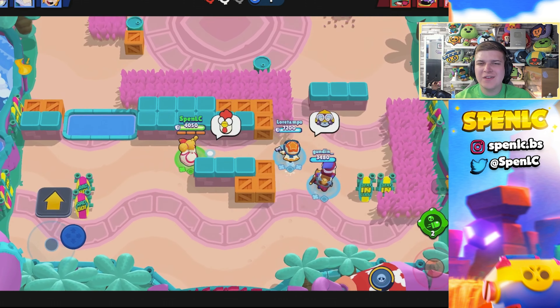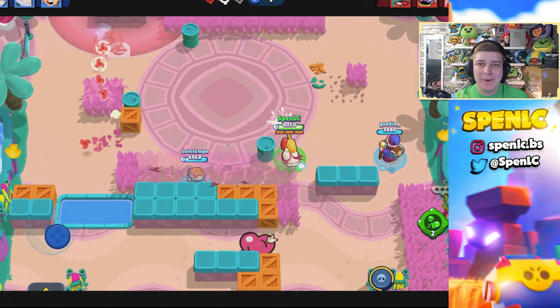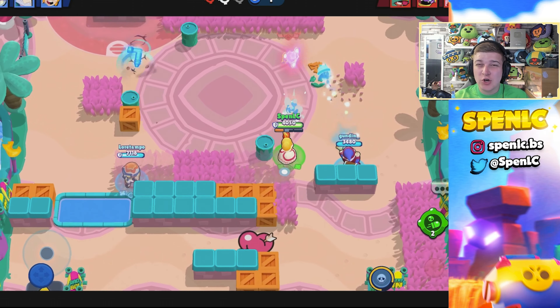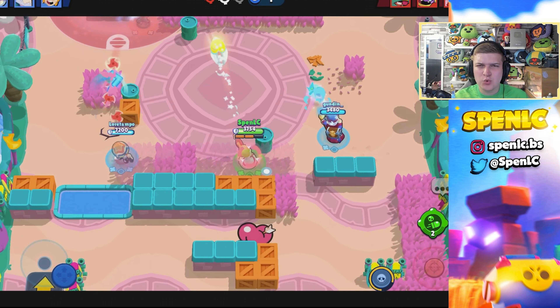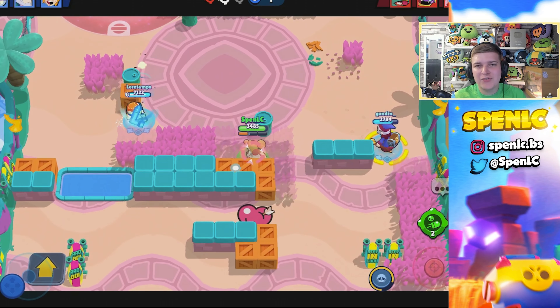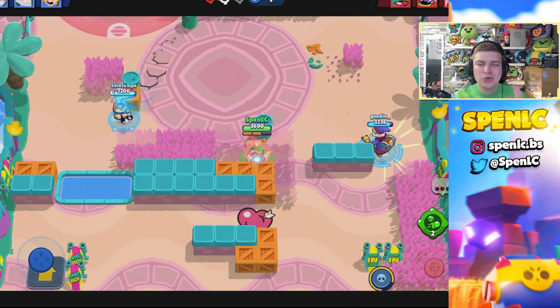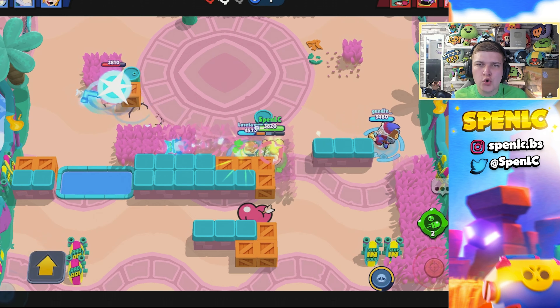Okay guys, for the first set we have Out in the Open, a brand new knockout map which is actually in the power league rotation and I believe in a competitive rotation. It feels a lot different to all the other knockout maps — it's a fight for the middle, and a lot of times you always have that one brawler down the right kind of applying pressure. You always need that one middle brawler.